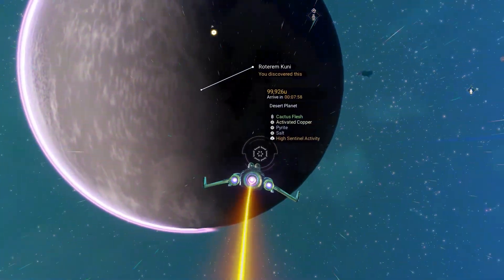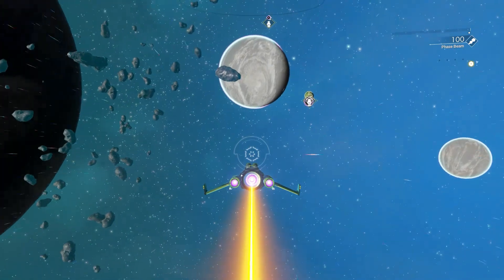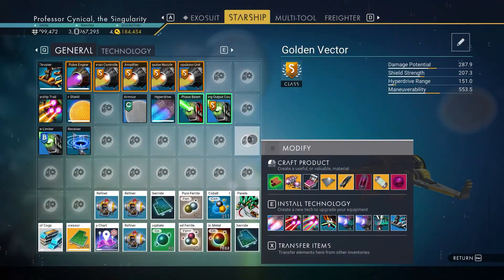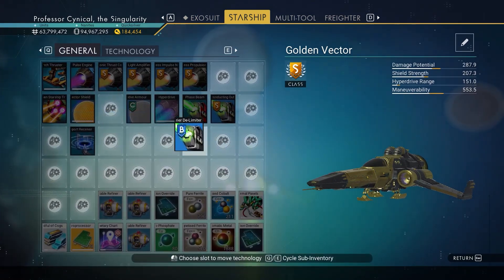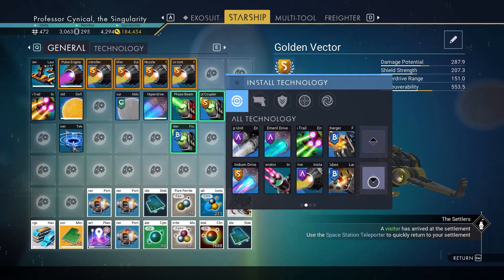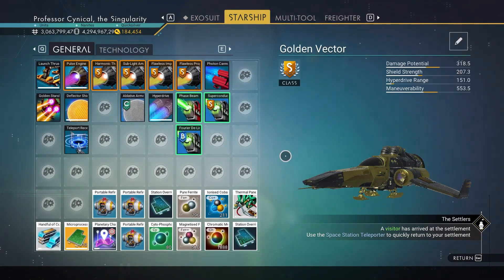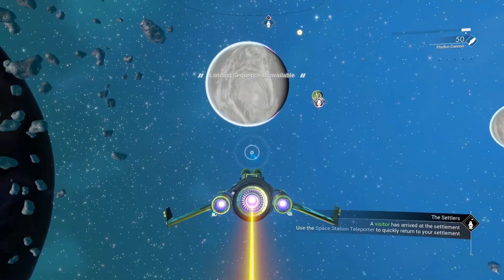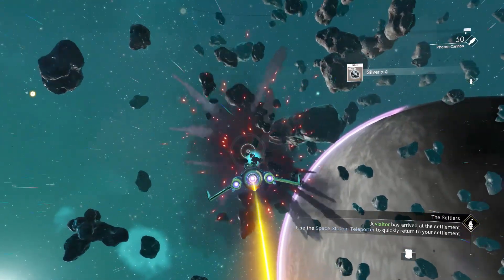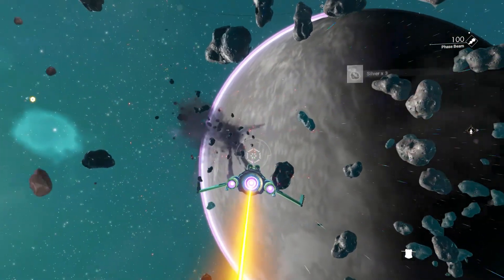Now I do only have one bad thing so far to say about this ship. The bad thing is with the phase beam — as you can see it doesn't match the colour of the trail coming behind your ship. I would have thought they would have made a unique version of a golden phase beam to match with the aesthetics of the ship and show the true premium design. Another thing that's not included is your photon cannon, and the photon cannon is obviously blue, which I suppose can match the back end of your ship just a little bit. However again I would have really liked to see these weapons all be gold when you fire them.